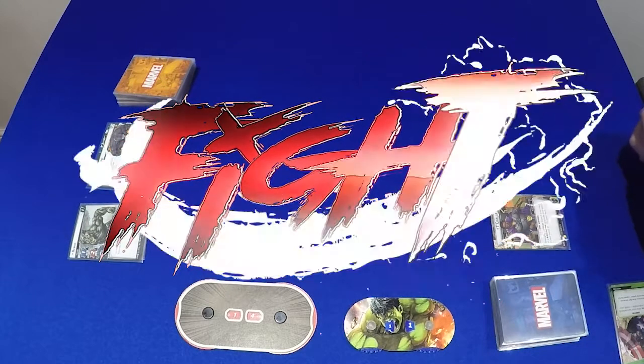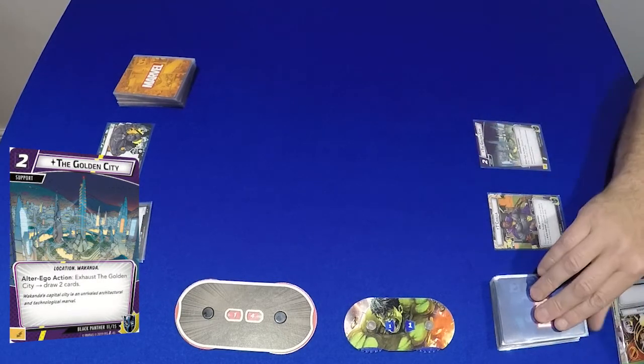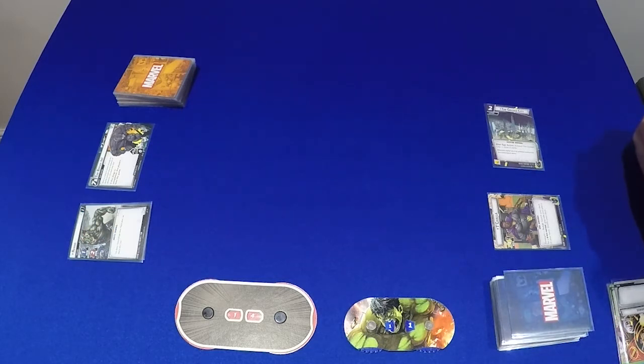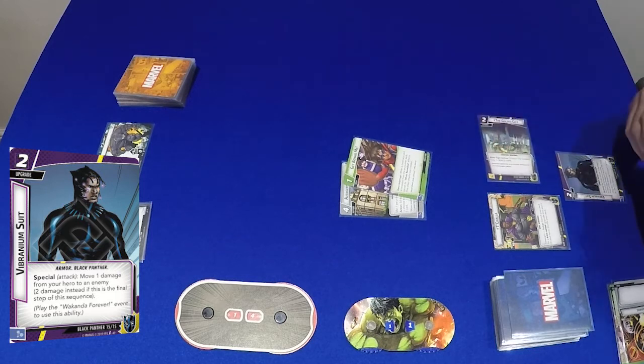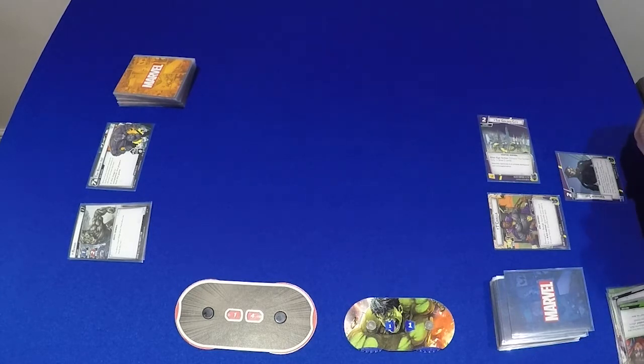Okay, fight time. We will play a Genius to get the Golden City out, then we will use the Golden City to draw 2 more cards. I've got 2 Wakandans, so we will use Avengers Mansion and Get Behind Me to get the Vibranium Suit out.